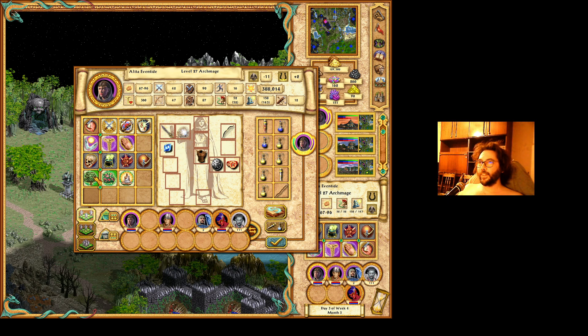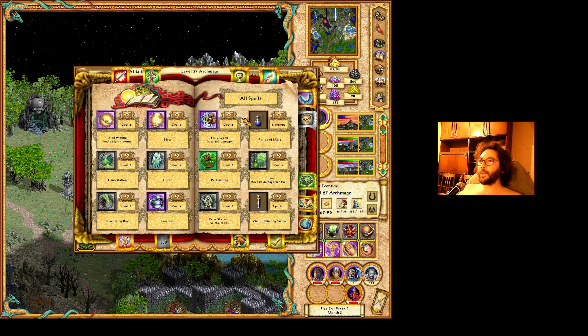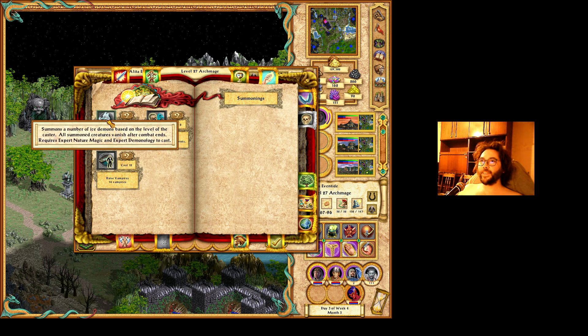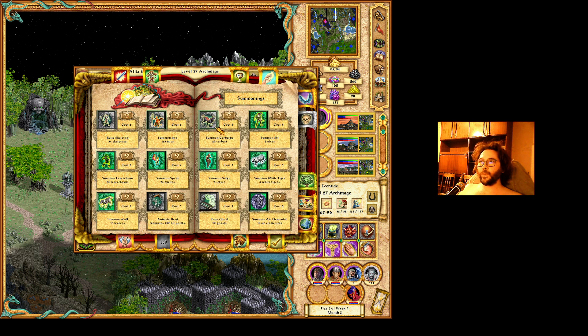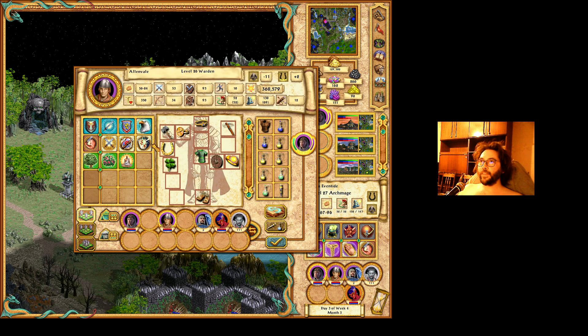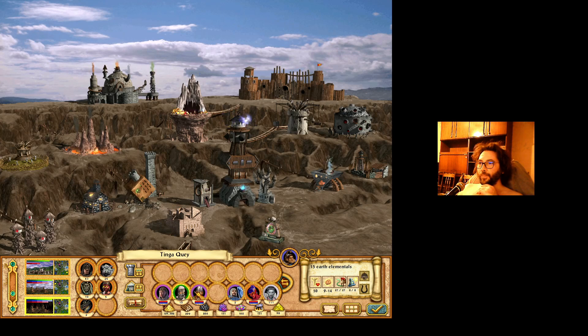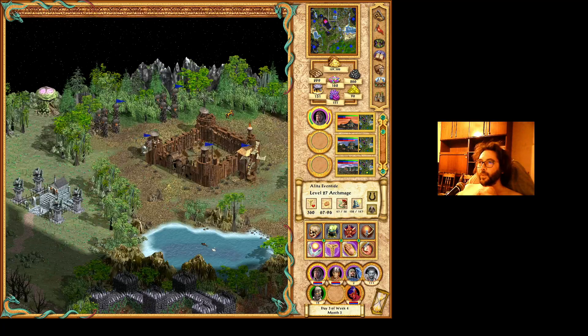That is Alita, whom I am very pleased to make expert Nature. Now she can summon Ice Demons. There they are — Summon Ice Demons. Very cool. Until now I was playing with the Cerberus, which are quite good, especially when I have that hero in the group with maximum defense and offense. Now I'll take the Earth Elementals and open the tower.